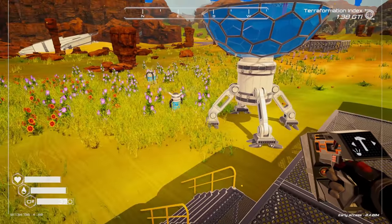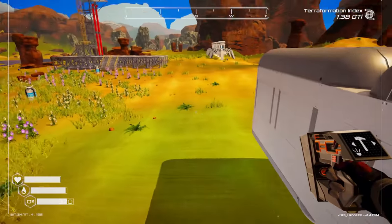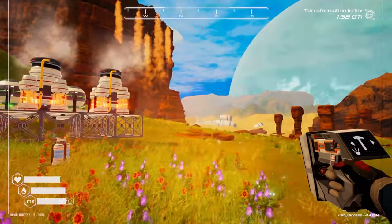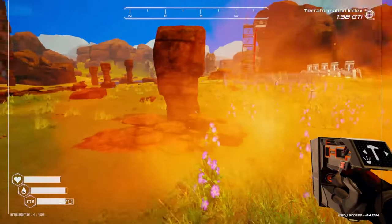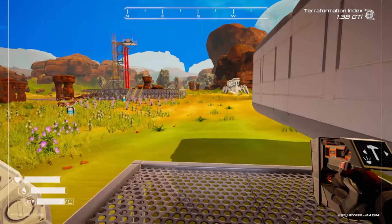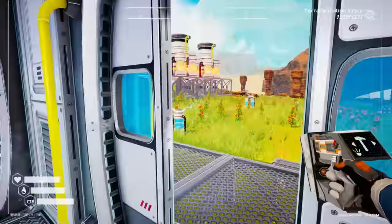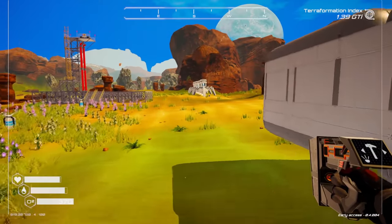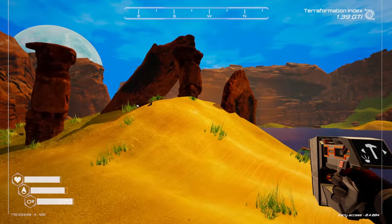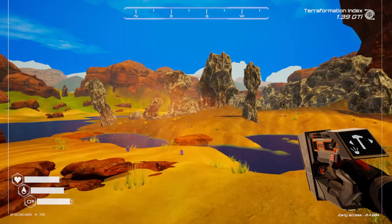We might actually use the other four flower spreaders to fill in this area right here, and then beyond that I want to start doing rows of trees. Are we at 25% yet? We're at 29% — I bet there are some trees already popping up somewhere. I'm looking around but I don't see any little tiny tree stumps anywhere yet.